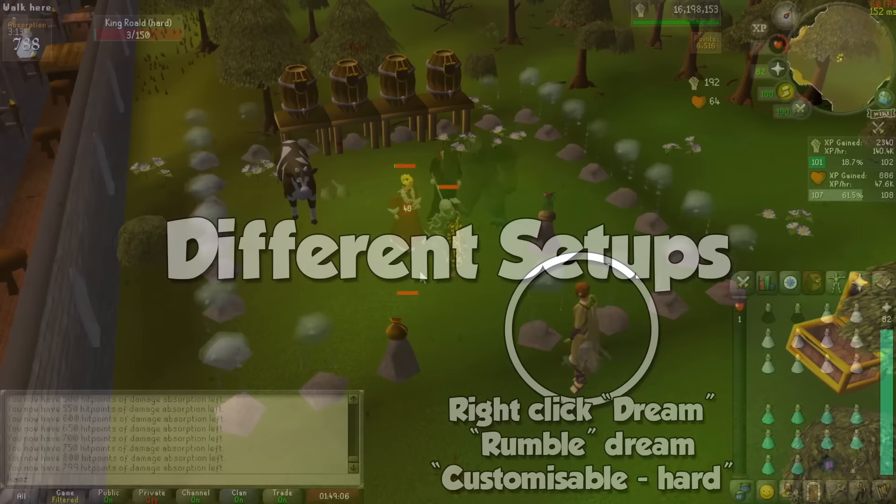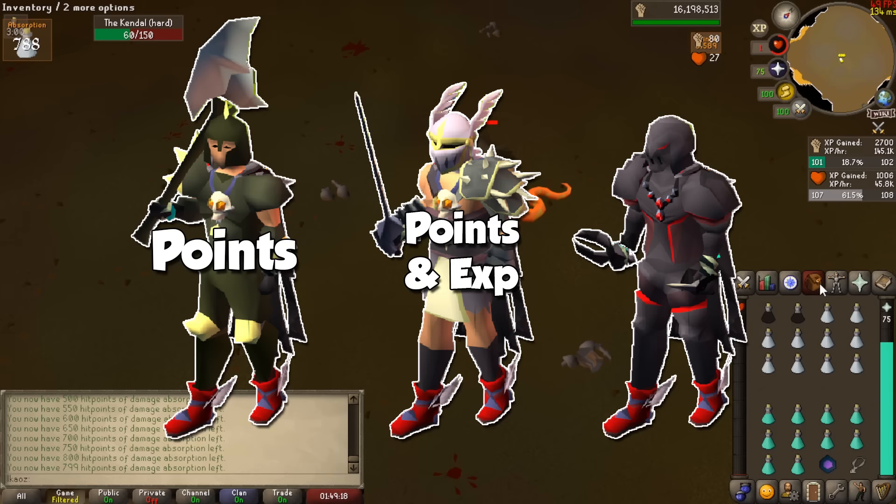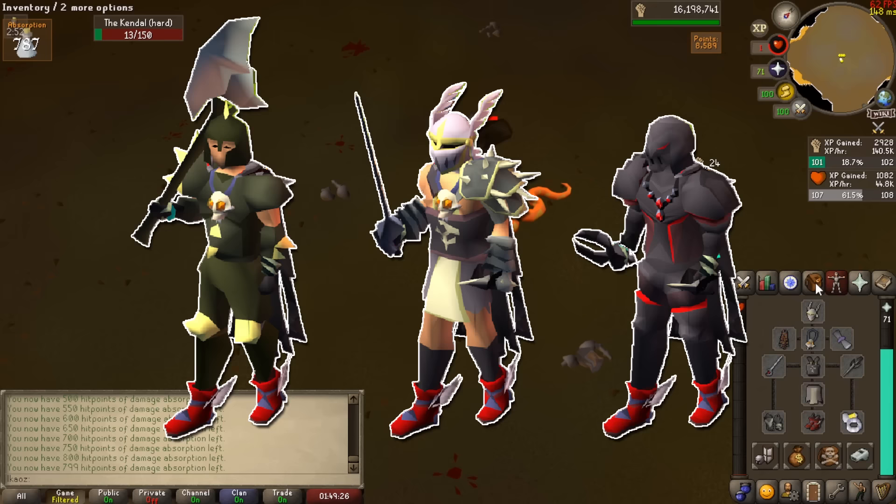Now it's time to talk about something important: what setup should you use? If you know anything about the Nightmare Zone, you have heard people mention Daroks, Max Melee, or even Obsidian Armor. In order to go for the highest amount of points, I'll be using Daroks, and for the experience per hour gains, I'll be rocking the Max Melee setup and also showing you the comparison with Daroks. If you don't have either of these, a full Obsidian set with a Berserker necklace and an Obsidian sword will work just fine, but just know that this is the order of efficiency.